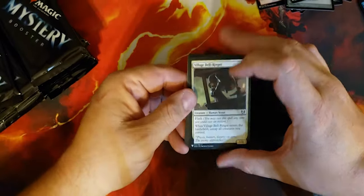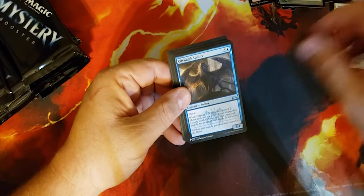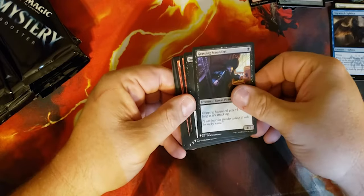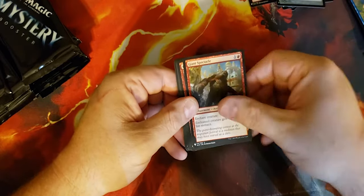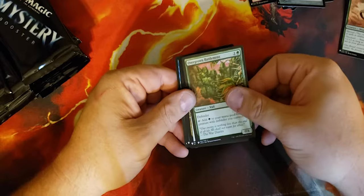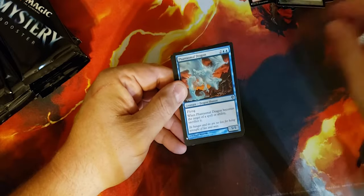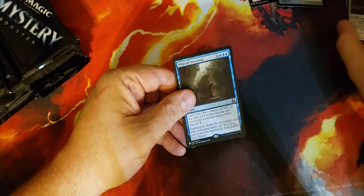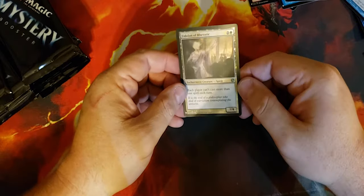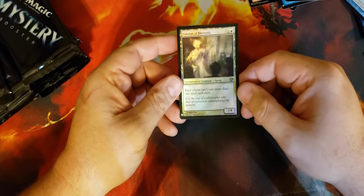Village Bell-Ringer — part of a combo — Charge, High Tide, Hermit, City Watch Sphinx. Grasping Scoundrel, Spreading Rot, Giant Spectacle, Cosmotronic Wave, Nimble Mongoose, Overgrown Battlement, Mortify, Fountain of Renewal, Phantasmal Dragon. War of Invention — kind of a whiff, it's worth about 25 cents now. Foil Eidolon of Rhetoric — for when you really need to be hated by your friends but look good doing it.